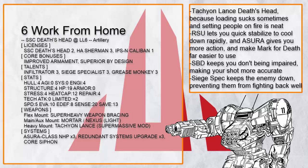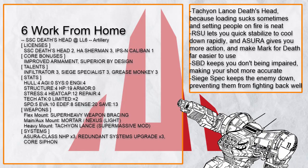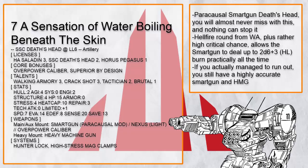Here's Work from Home, a super massive Tachyon Lance Death's Head. Not only does Tachyon Lance have 20 range, it also deals 8 goddamn burn, which is just painful. With RSU you can quick stabilize to cool down as the Lance can get quite hot, and with Azura you just have more actions to do things with — very useful when you want to nail someone with Mark for Death. With Infiltrator, your first shot from Hidden will hit even harder, and you can quickly retreat before counter battery could occur.